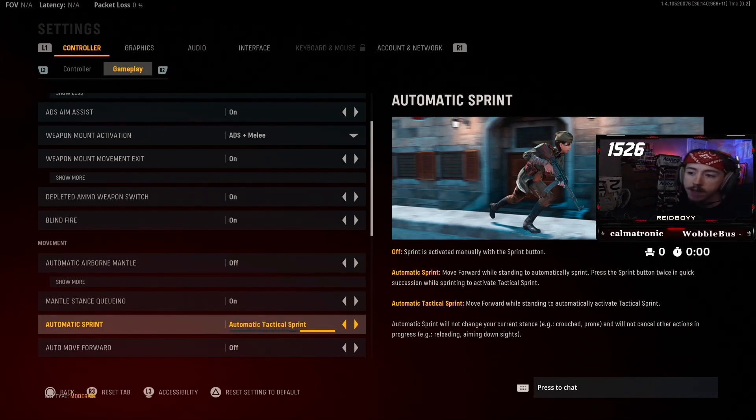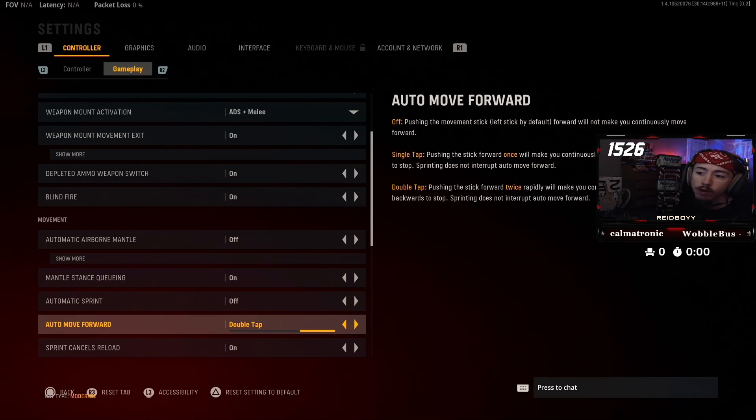Automatic sprint — I'm not 100% sure what the best setting is. In Warzone you have 250 health and movement plays a bigger role, but this is Call of Duty multiplayer — you have 100 health, you die super duper fast. I don't think automatic sprint is what you want. Either automatic tactical sprint or off. I'm going to go with it off, since in the beta the movement felt really weird with auto-tac sprint. If you are trying to save your controller from pressing down on your thumbstick twice, I do recommend you try it out. Auto move forward — I don't like this one; it just means you accidentally keep moving forward if you stop pressing your thumbstick.